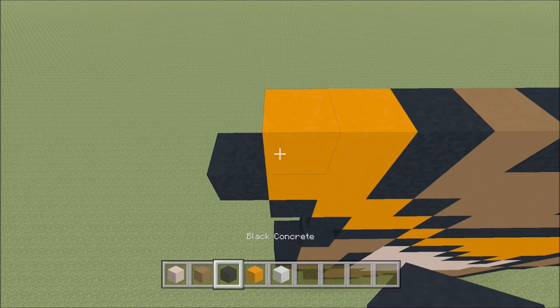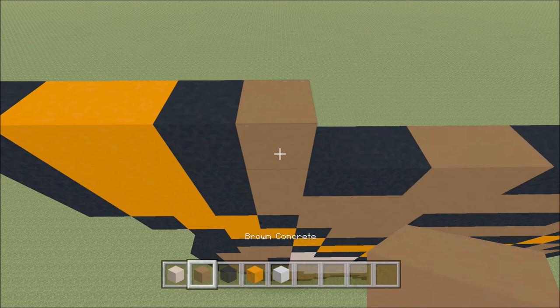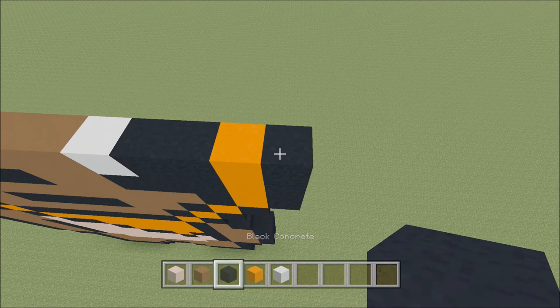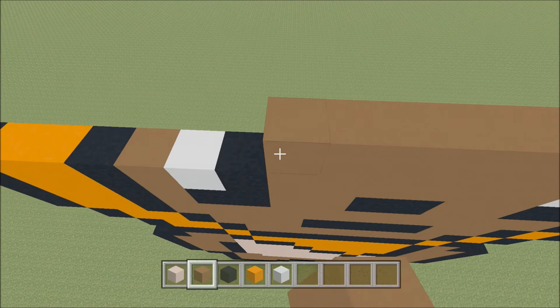Build up here on the left above this black with a black. To the right of it add two orange, followed by a black. Brown, white concrete, black, six brown, a white concrete, two black, an orange, and then a black. Build up here on the right above this black with a black. To the left of it add an orange, black, eleven brown, and then a black. Two orange, and a black.